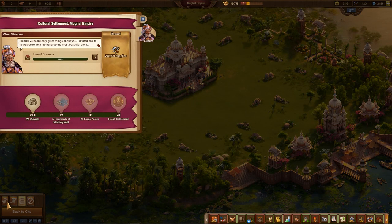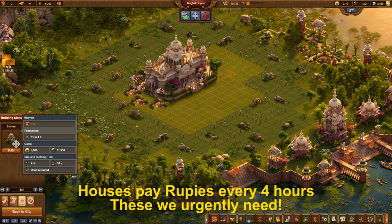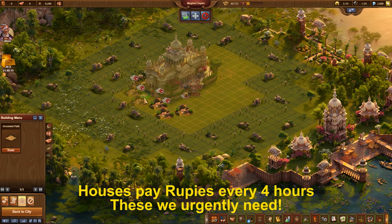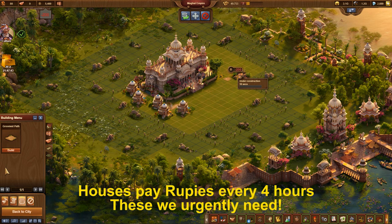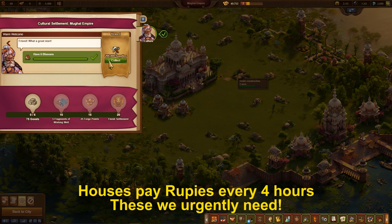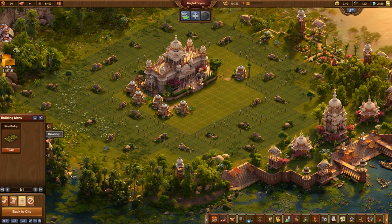The first quest is to build 6 residential buildings. These cost just coins and supplies from the normal city. Don't forget the road connection. Each road segment costs a whopping 200 rupees. Rupees are extremely scarce in the beginning, even though we can get an initial stock of 6,200 rupees at the start. So watch out when building roads!